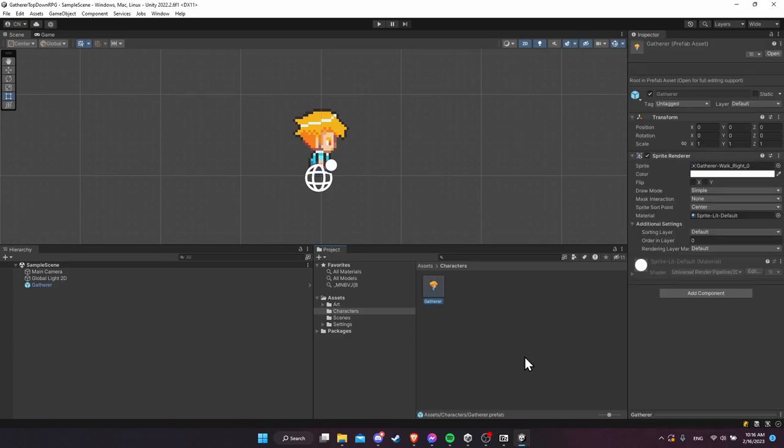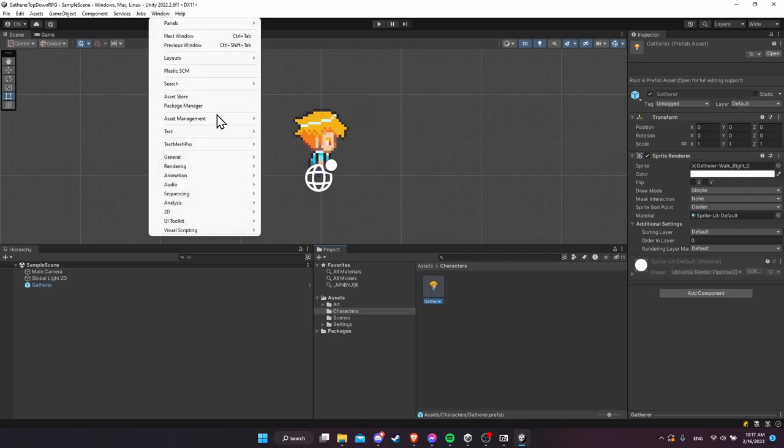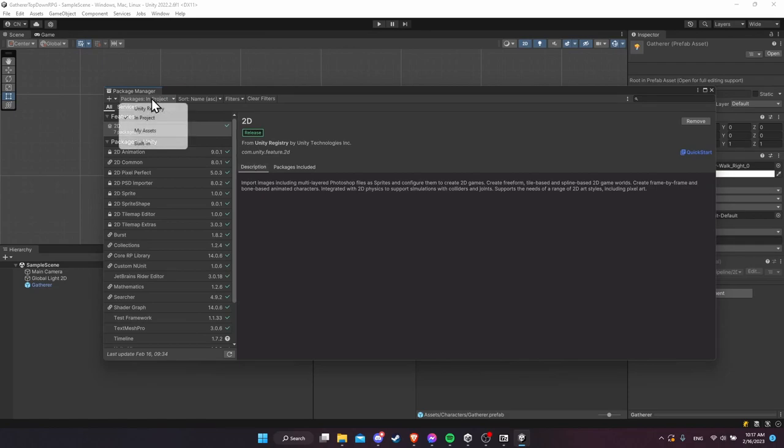Next, let's add the input system so we can get up, down, left, right movement for our player. There's the default built-in old Unity input system, and then there's the newer package by Unity which is a more flexible replacement. We're going to use that since it's the more modern approach. Go to Window > Package Manager, switch to Unity Registry in the top left, and type 'Input System' in the search bar.